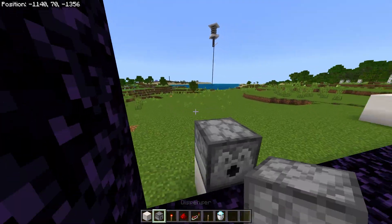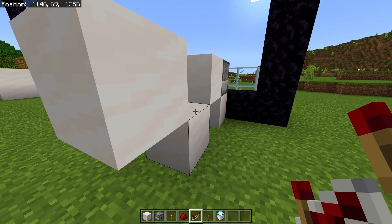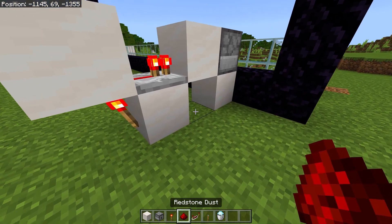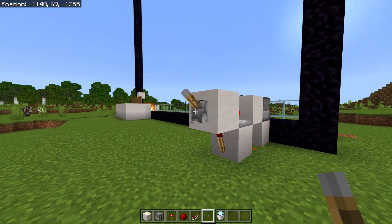Go to the other side of the portal, then place a block with a dispenser on top of it and place some blocks as I do. Place a redstone repeater in the middle, a redstone torch there, and a redstone dust there so it makes a redstone clock. And you can place a lever here to turn it off.